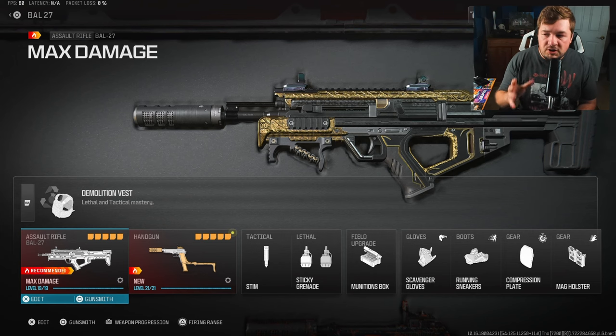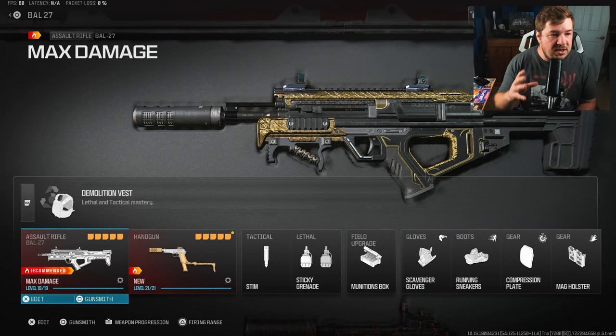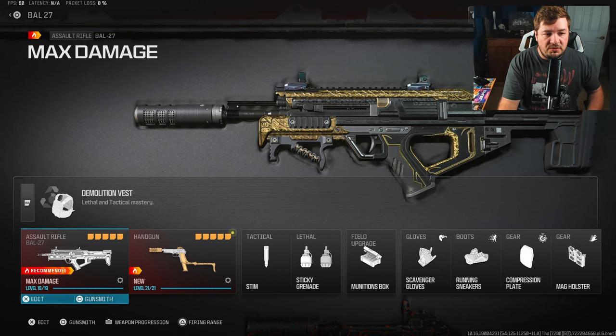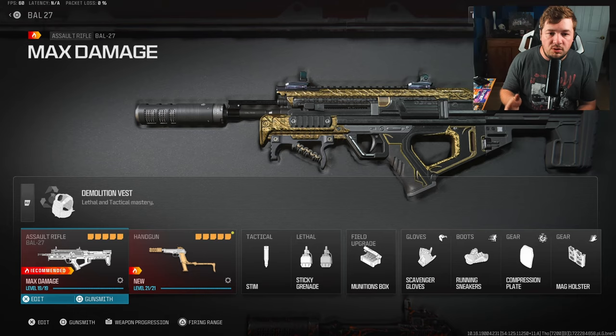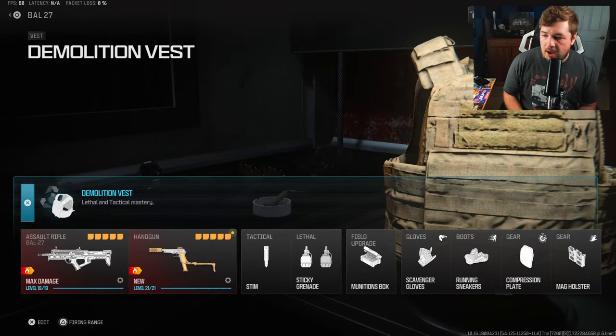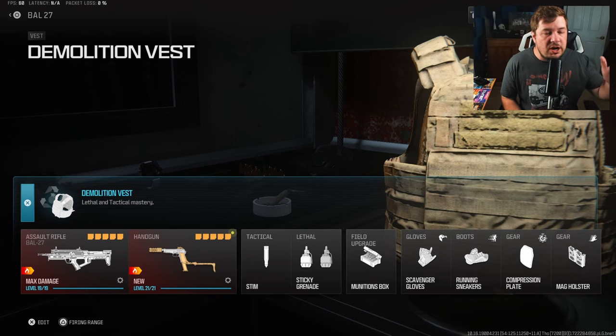Here's the rest of the loadout on screen if you want to pause and copy it down. The Demolition Vest actually got a buff — you can now run two gear slots, and you get two lethals and one tactical, and the lethals and tacticals actually regen over time. In my opinion it's still the best vest, so keep that in mind while building your loadout.